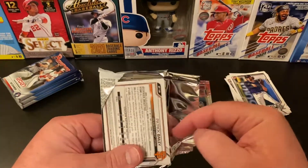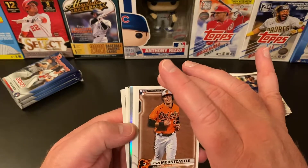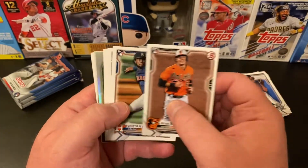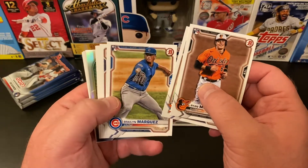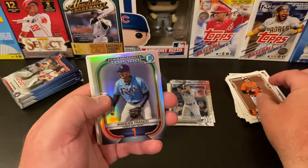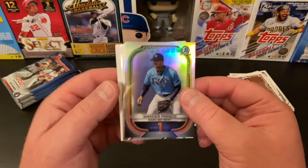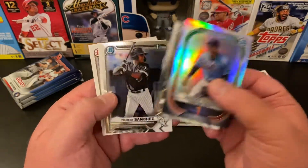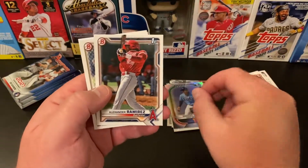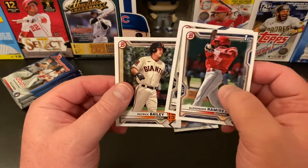I found this at Barnes & Noble. Their price was a little higher than what you'd find at Target's website and other places — it was $25 for the blaster. Cards here: Ryan Mount Castle, Shohei Ohtani, Wander Franco — number one Bowman Scouts Top 100, number one — Garrett Mitchell, Yolbert Sanchez first Bowman Chrome, nice. Also Alexander Ramirez first Bowman, Leover Piguero, and Patrick Bailey.